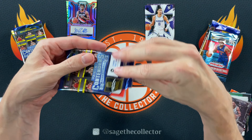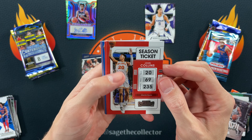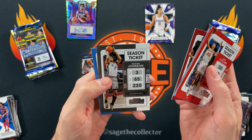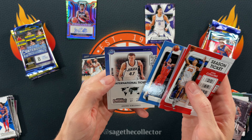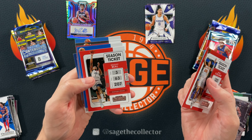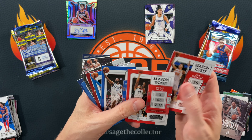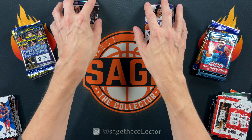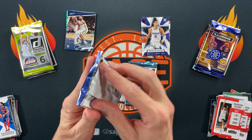Going up against Contenders — not known for a lot of firepower, and boy this pack delivers on that. Got Beal, Hardaway, Shea, Bam, Kelden Johnson, a bronze Darius Garland, and an AK. That might be the worst pack of Contenders I've ever seen. We're going with the real deal on that one — Zion definitely wins. Fatality.